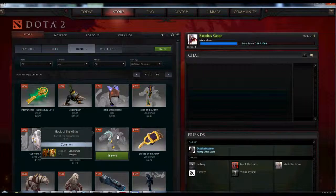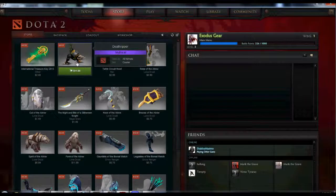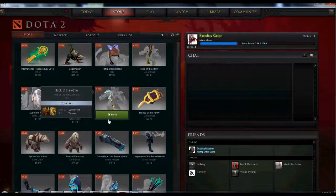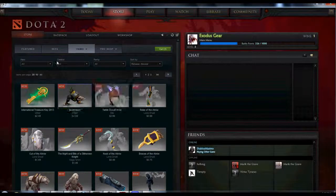So if you want your character to have a neat little hook, or this little guy as a courier, then you would have to pay for it. Or if you want to open up a chest, you have to buy these little keys. I want to say they're roughly all about $2.50 — I don't think I've seen any more expensive than that. But then again, I don't really buy any of this stuff, so I wouldn't be able to give you too much detail on that.